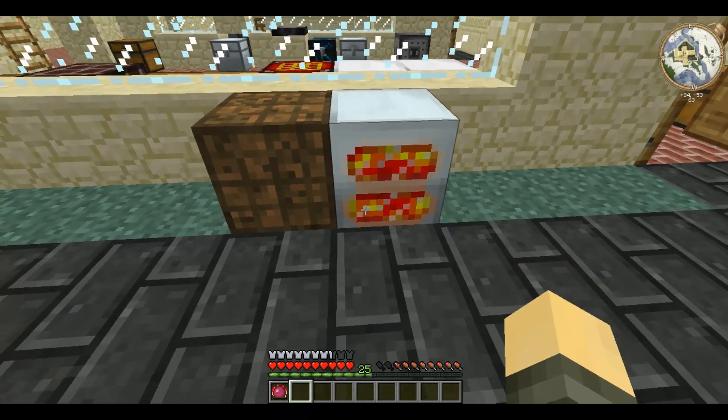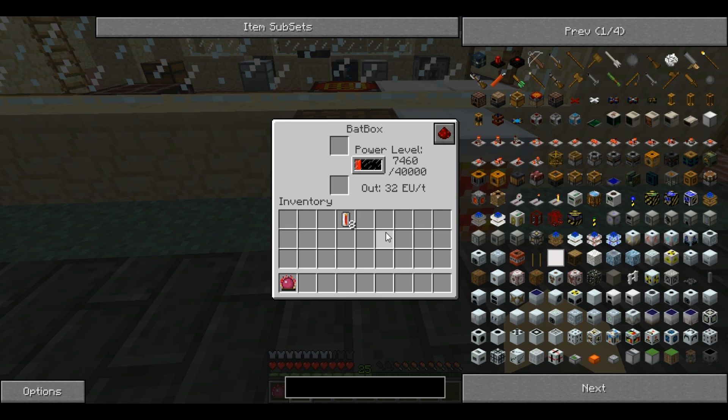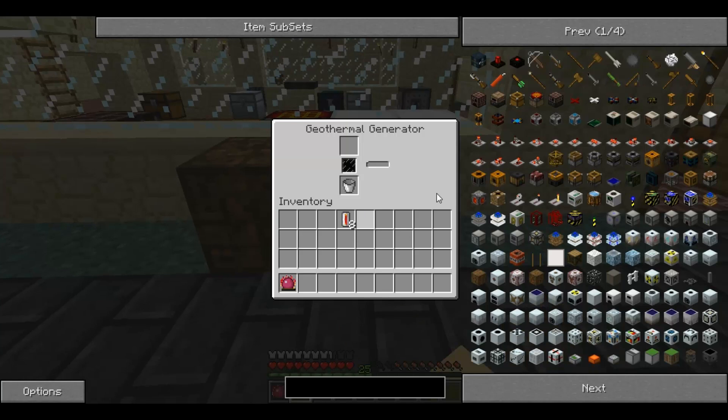As it's powering, you can see it generates 20 EU per tick for 10 seconds, which will generate a total of 20,000 EU. And it will put it directly into an associated bat box, or fill up this battery here.